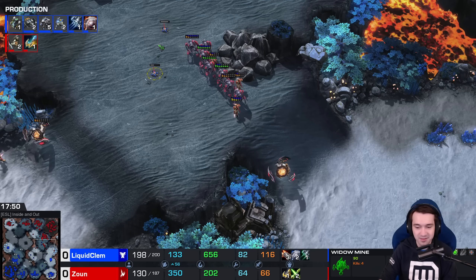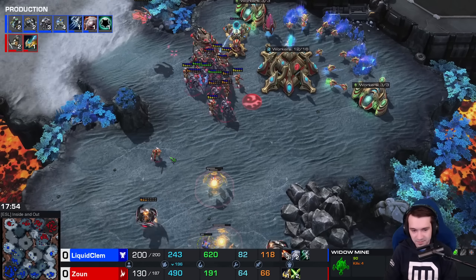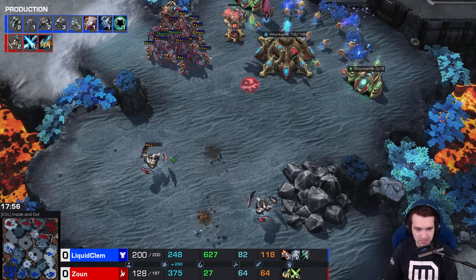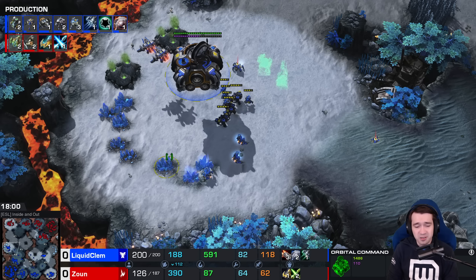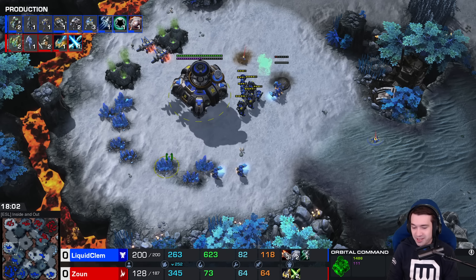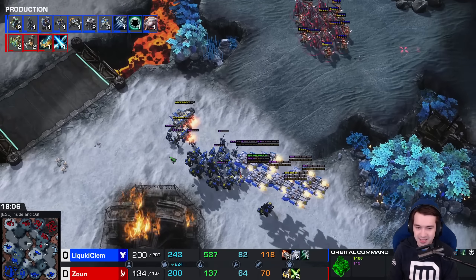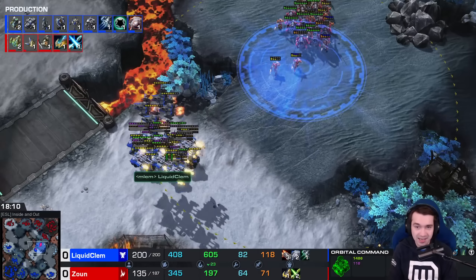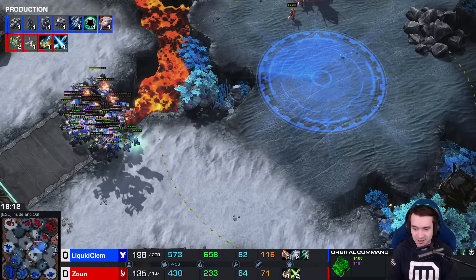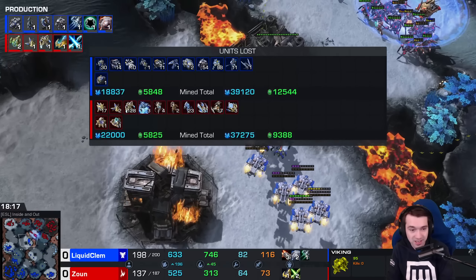Mines connect again — four kills. Finally the Disruptors will clean him up. John is at 126 supply, but he's managed to make... when he's backed up against the wall, that's clearly when he's most dangerous. He's been trying to make an attack happen, but every time Clem gets pushed back, he ends up taking these incredibly efficient fights.